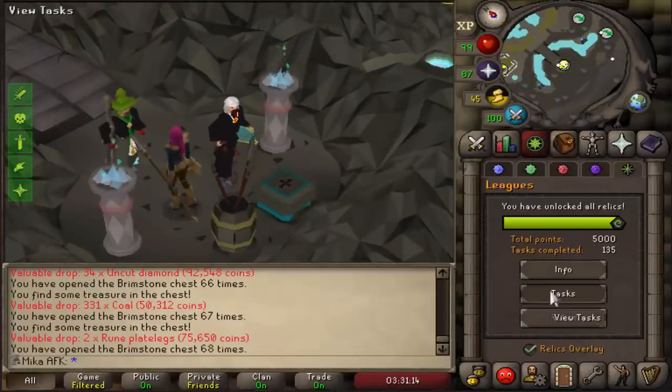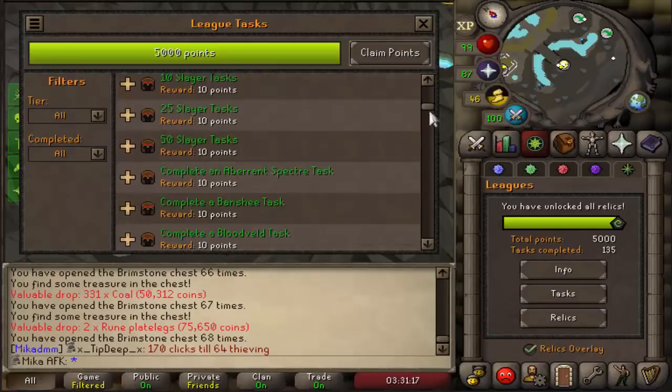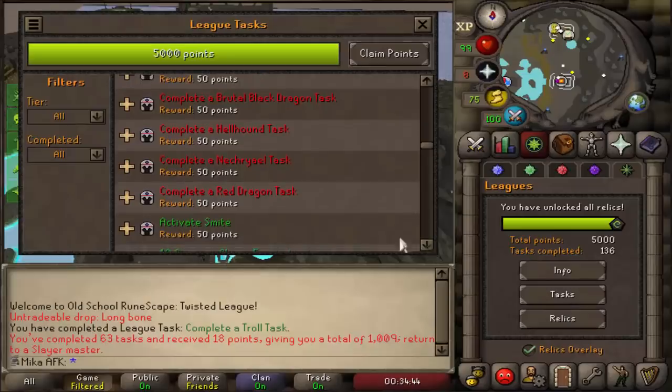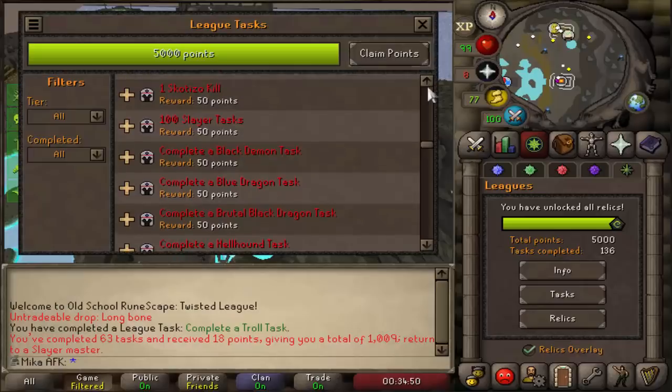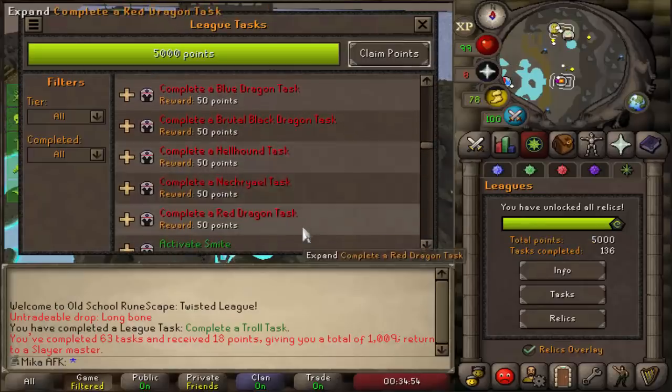Looking at the tasks, I'm going to take a Troll task right now. I've completed the Troll task and now I'm looking at the next ones: complete the Red Dragon task, Necreial task, Hellhound task, and Brutal Black Dragon task. All of these give me 50 points. I think I'm just going to start and do all of them — Hellhound, Necreial, why not?